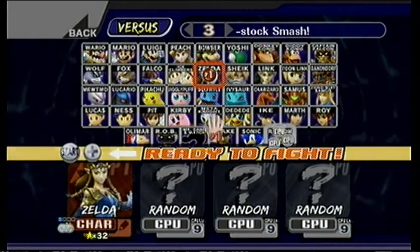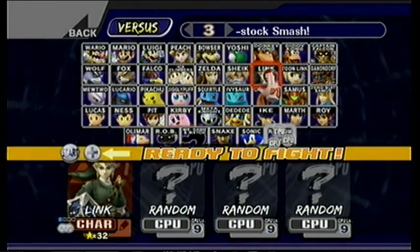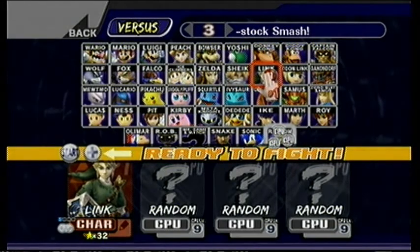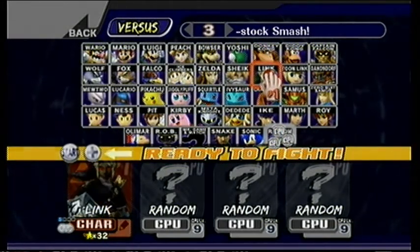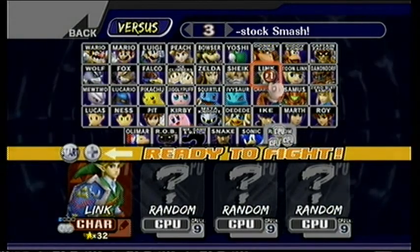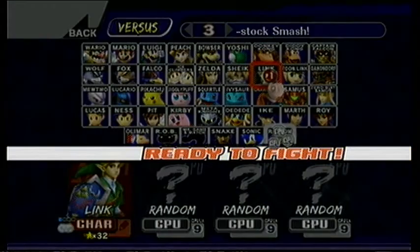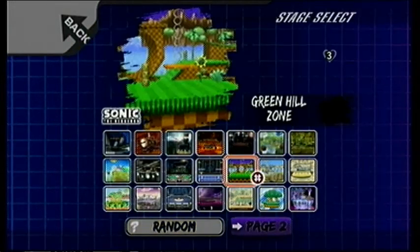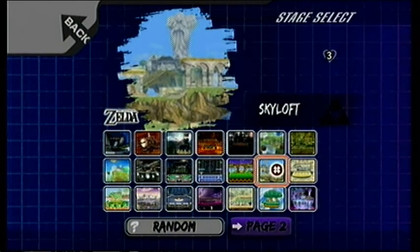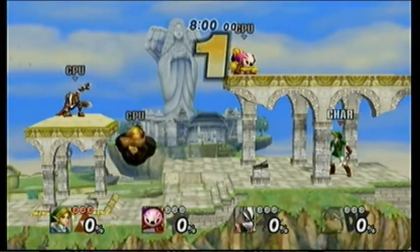Let's see who we got next. We got Link next! What's cool about this mod is not only can you play as Twilight Princess Link, but you can also play as Melee Link as well — he's got all three tunics and everything. That's cool.